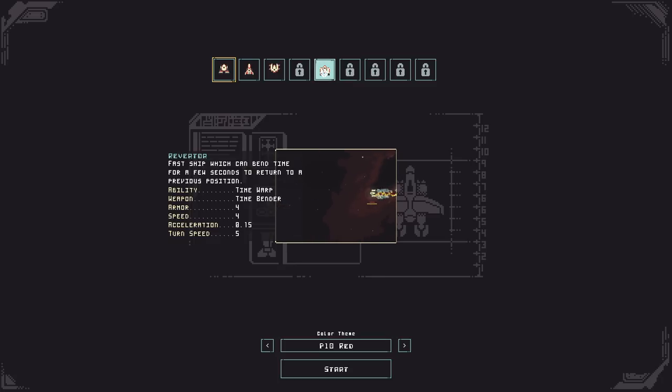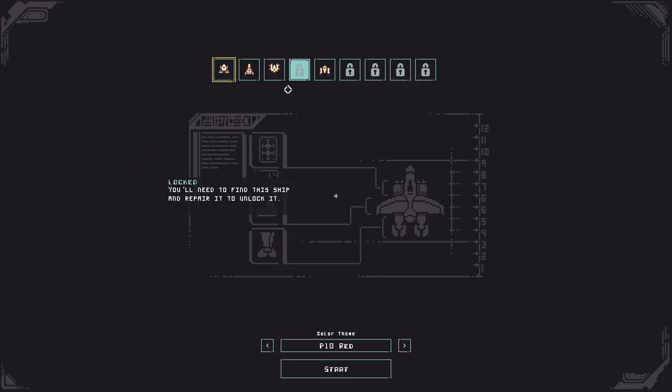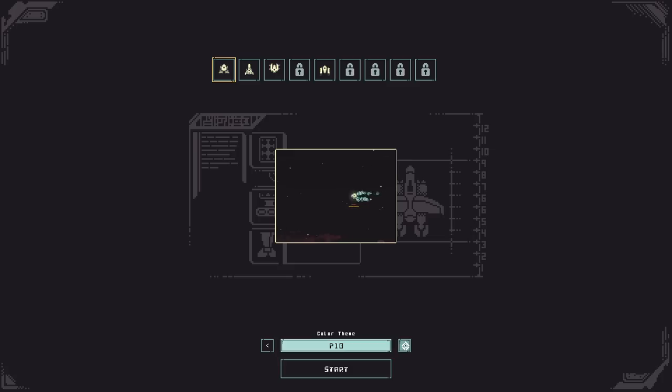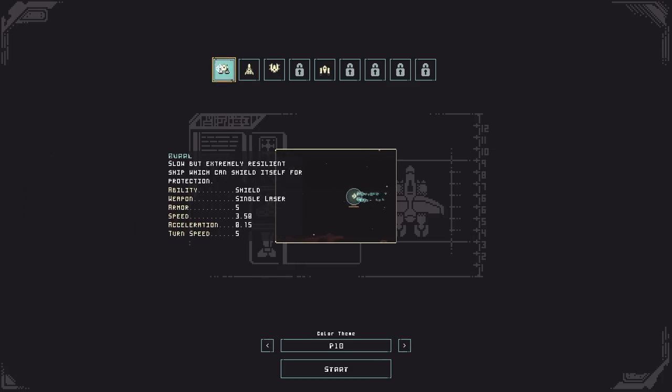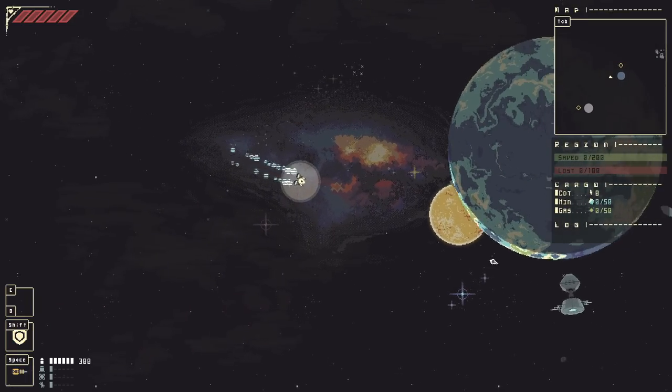The Reverter's weapon distorts time fields to damage enemies. There are also a bunch of skins for these ships that you unlock as you play, if you want them in different colors. I like green, so I usually go with green. We'll start with the Burl so you can get an idea of how the game functions without complicated mechanics.